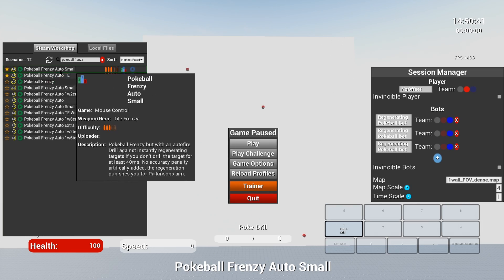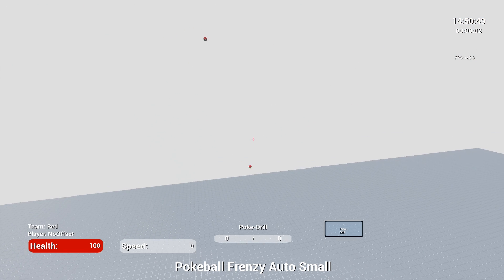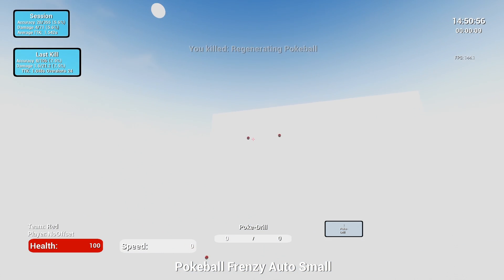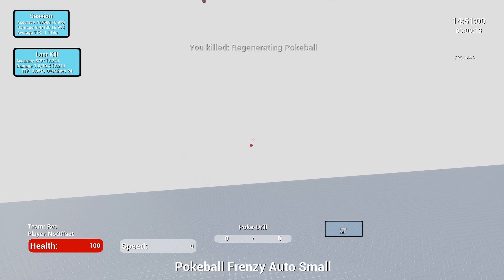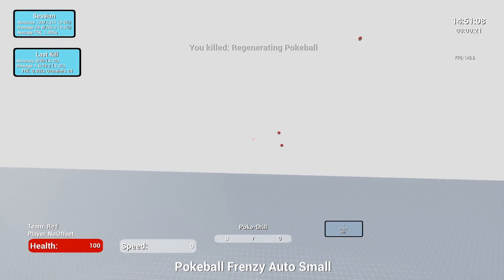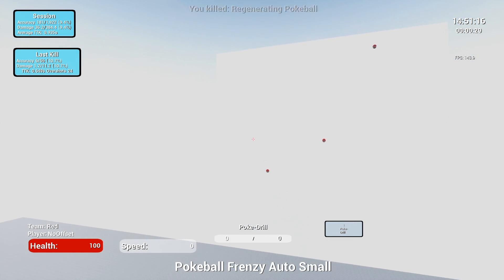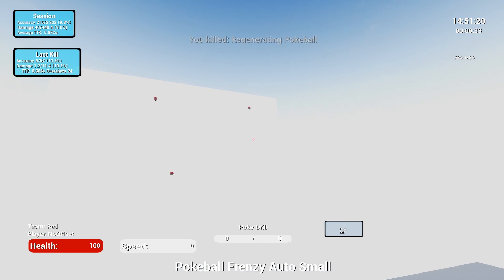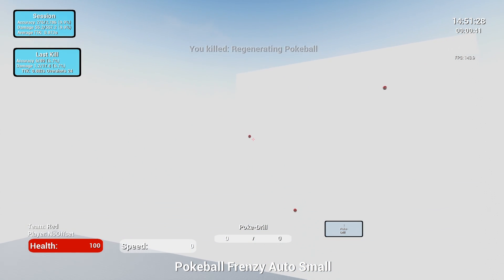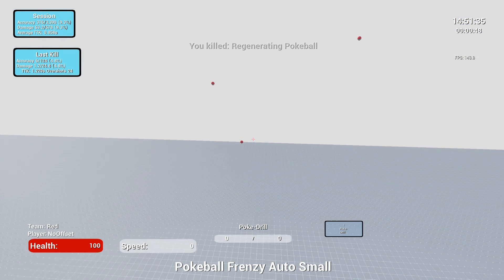Our fourth one is called Pokeball Frenzy Auto Small. What this does is you're going to hold on to your left click — you're not going to let go of it — and you're going to create straight lines from one Pokeball to another. This is very important with the whole straight-line creation. You want it to be as straight as possible, and you can go slow to make sure you have extra precision. Don't worry about your accuracy — it's going to be rough. The whole point of this is to build form, not to get accuracy points. Go slow, build precision. Do this for 5-10 minutes.